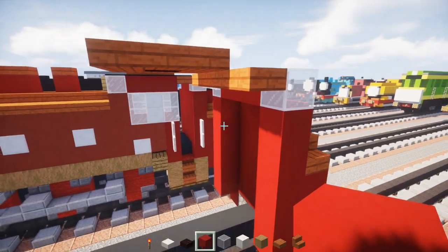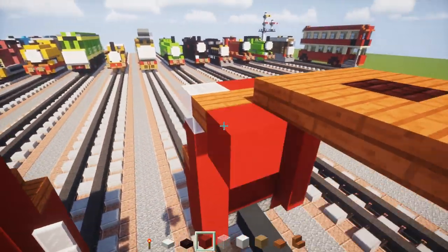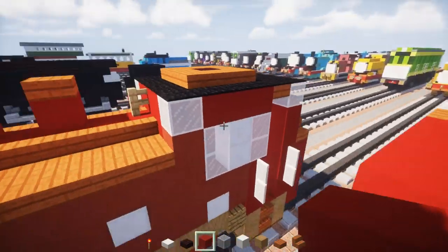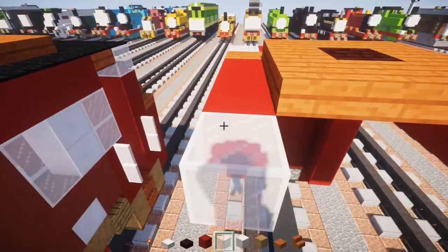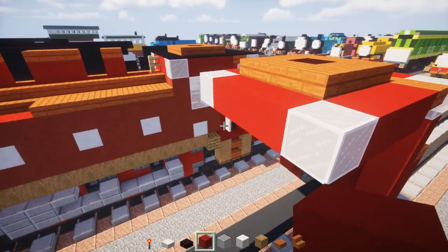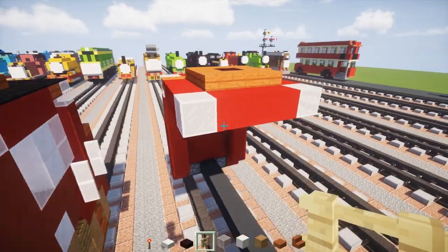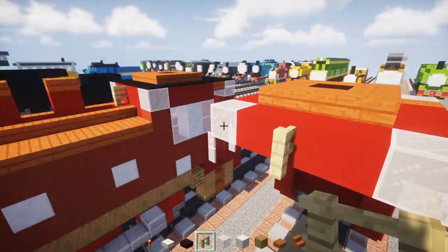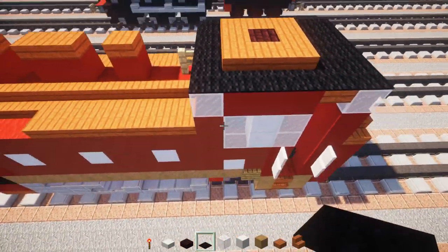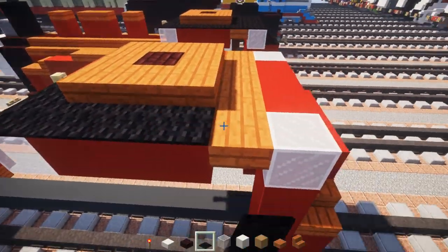On the sides, take 3 red concrete blocks on each side, white stained glass block in the front, and red concrete in the middle. In front of that, add the whistle, which is a birch fence. Then take black carpet and fill in all the top of the cab roof.